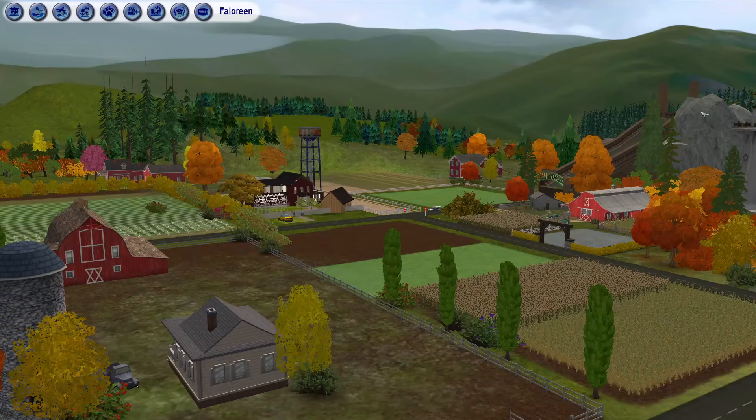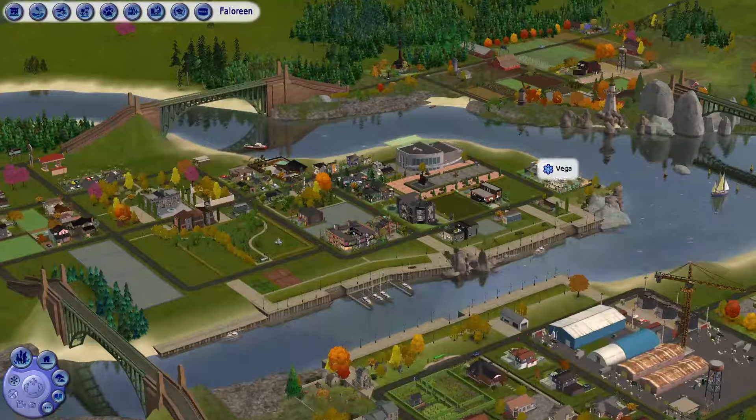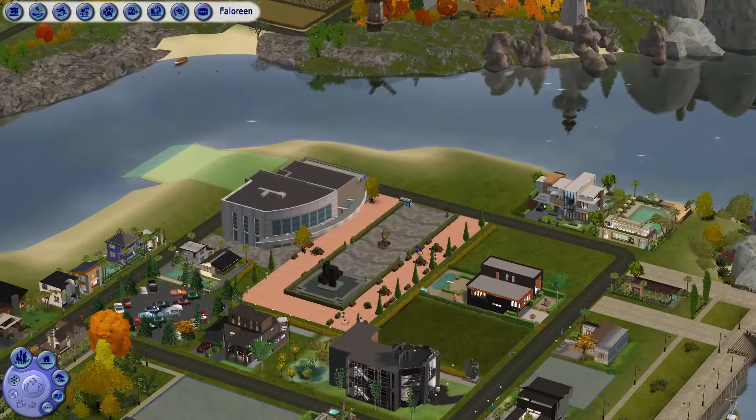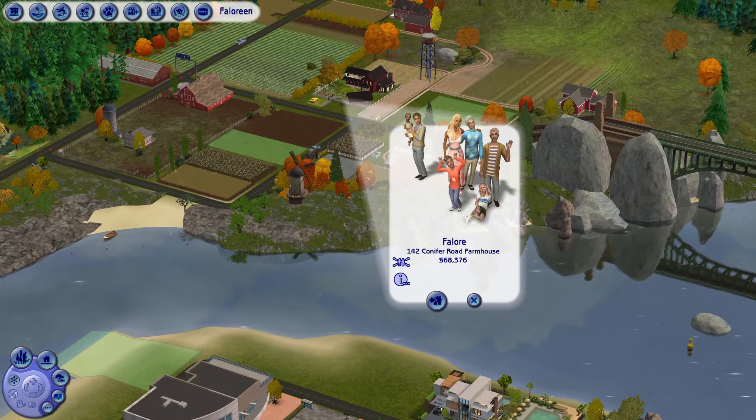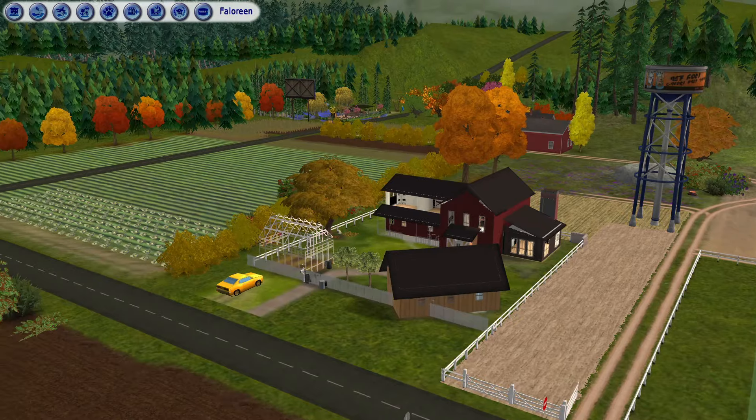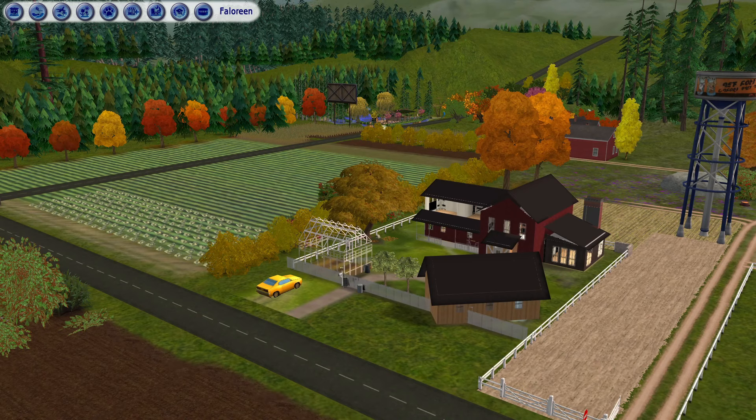In today's episode we're in the farming area, right at the outskirts of Fallarine, to visit a family that has chosen to walk away from the noise and gossip of the inner city and start a new beginning in a more humble way. This is the Fallota family — yes, the surname ties into the name of the city, because I'm already setting up a story that will make more sense after 3-4 generations.